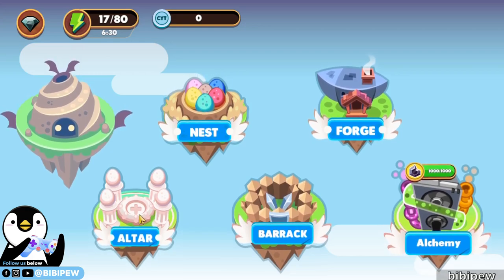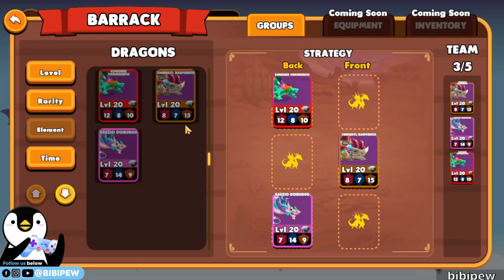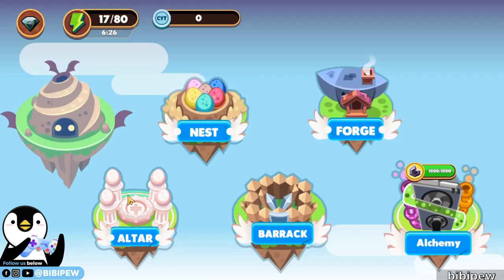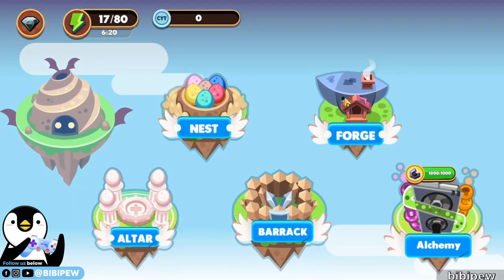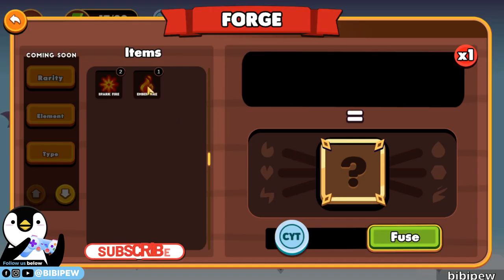So how to equip with it? Are you able to equip it to your dragons? So forge — forge ready. You need five spark fire in order to forge into Ember fire.